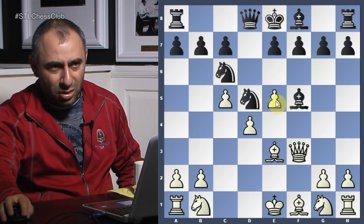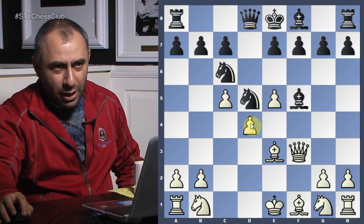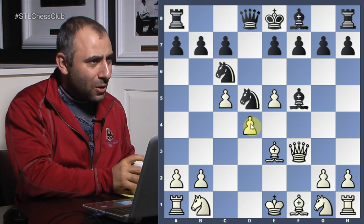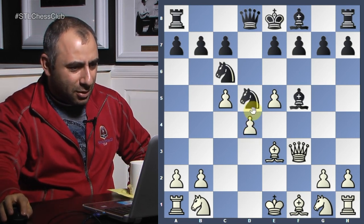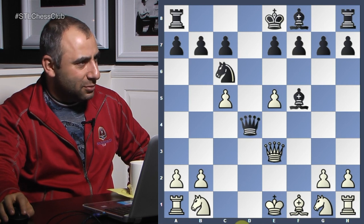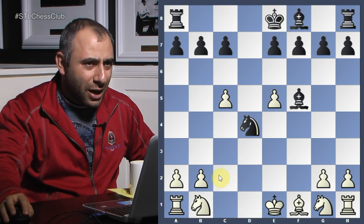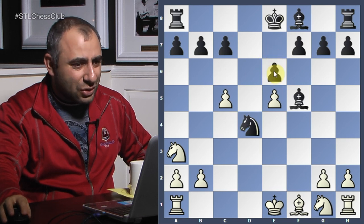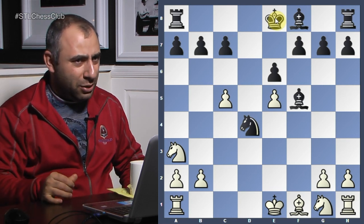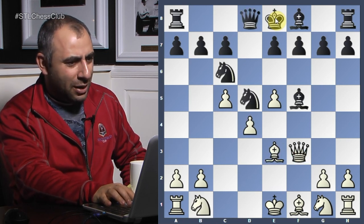No, no — Knight takes e3! Knight takes e3 covers the bishop. Now how many attackers do you have on this? Two. Take. Now look — the center is collapsing. Takes. Knight c2 is threatened. So he goes here. Now look: e6 — get the bishop out! That's the whole goal of this. Absolutely. You win on the spot right here. Too bad you missed this, because this would have given you the game. But just remember — when an opponent does strange stuff like this, it's never going to work.